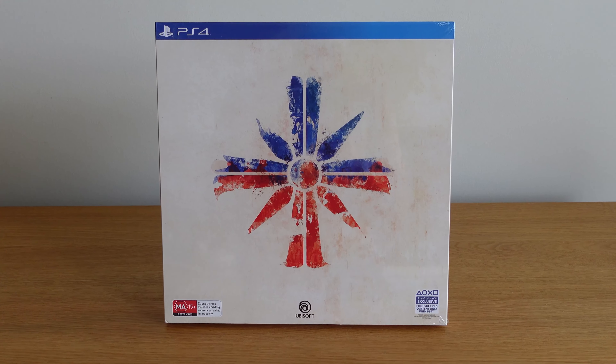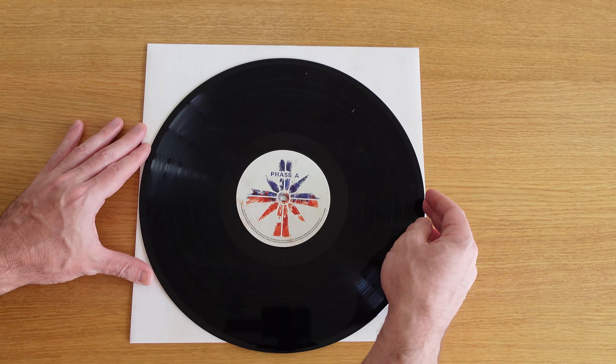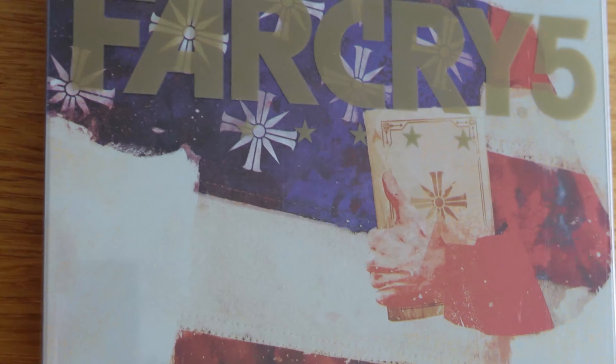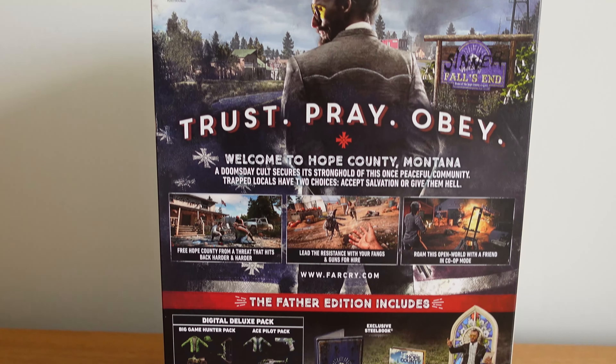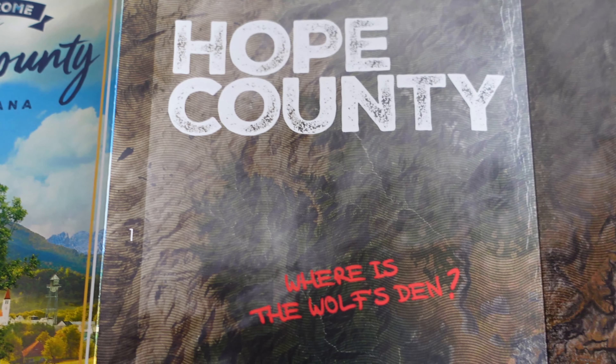All in all, I'd recommend the Mondo edition for its uniqueness and simplicity. And if you like vinyl records, you will like to have that piece as a collectible, especially with the unique artwork and the steelbook. The Father's edition is nice if you collect statues. The map is a nice prop in itself,